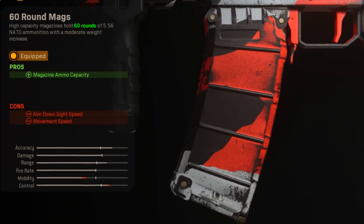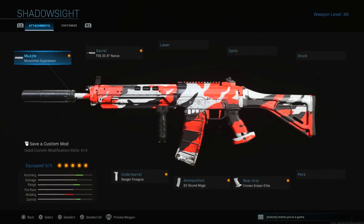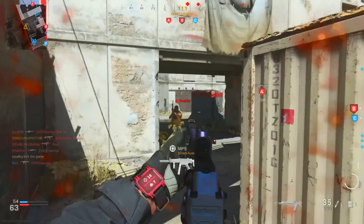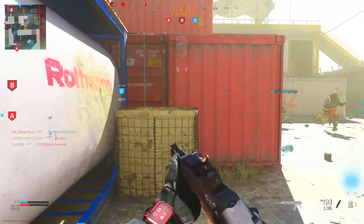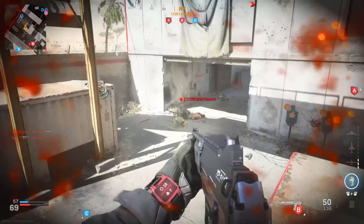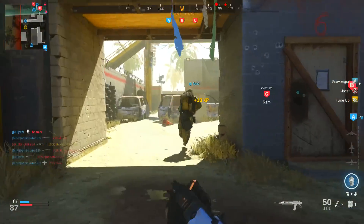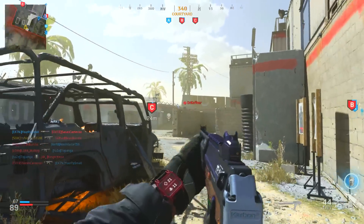The ammunition is the 60-round mags — again losing ADS and movement speed. The rear grip I went with is the Cronin Sniper Elite, which gives aiming stability and aim walking steadiness. The issues with this class are: ADS is completely the worst you can make on this weapon, the barrel isn't the longest, and aim walking movement speed is very slow. It's good for accuracy but bad if people are shooting at you. That's why I changed it — completely.